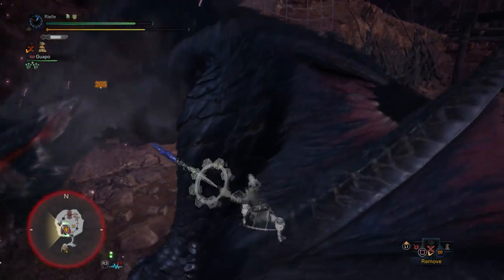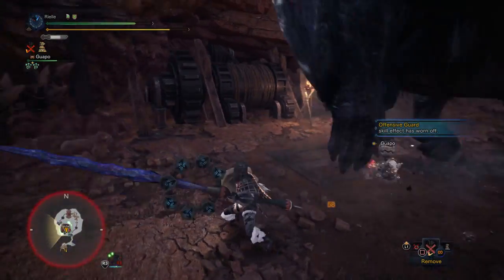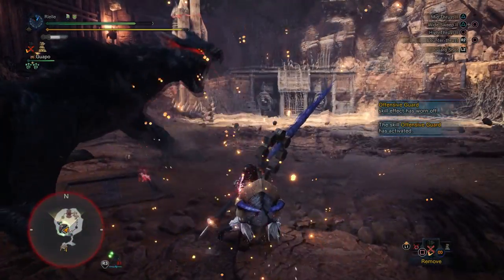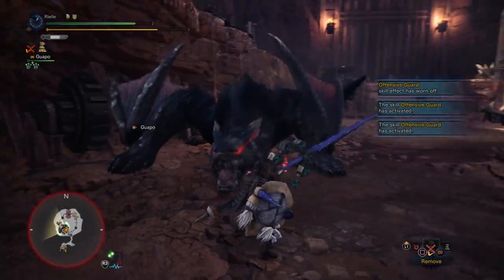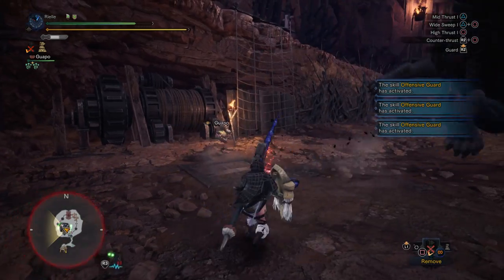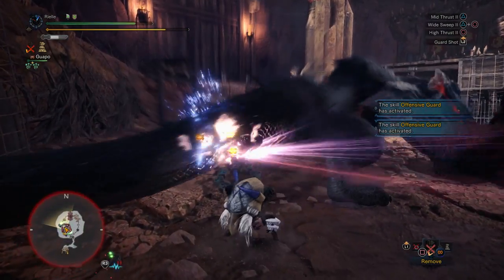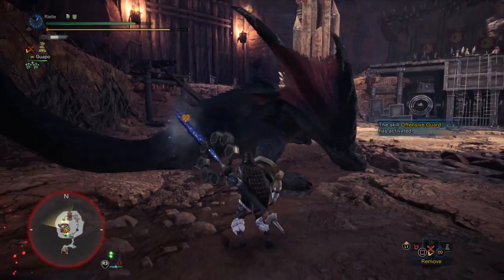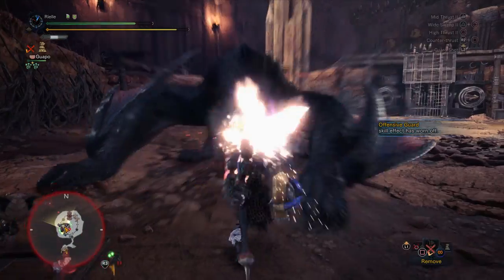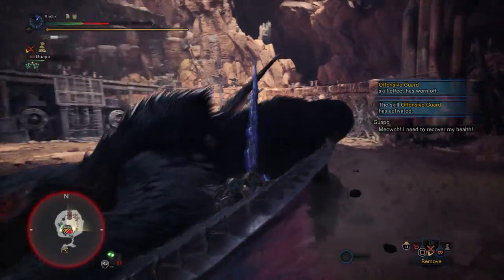Tenderize the head. I think it'd be nice if Offensive Guard lasted a little bit longer — not every weapon can activate it as often as Lance, so it might be nice for other weapons. As it is right now, I think it's still pretty good for Lance. It would also be nice if it did activate for Power Guard and Counter-Claw.